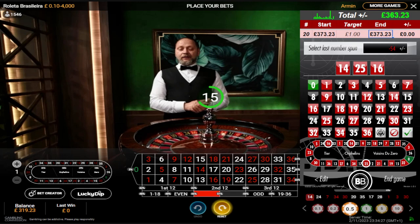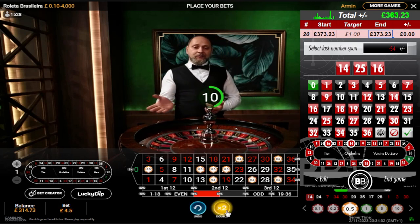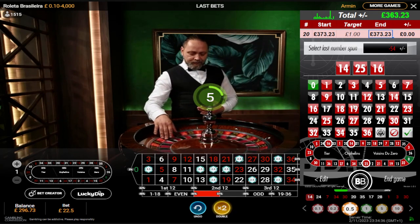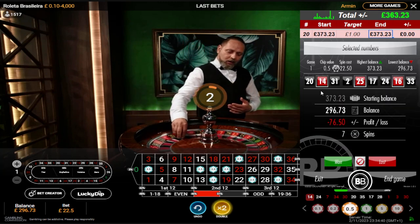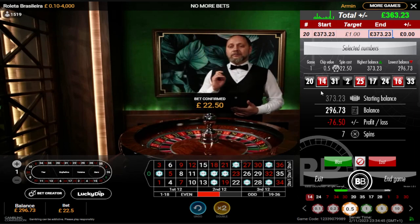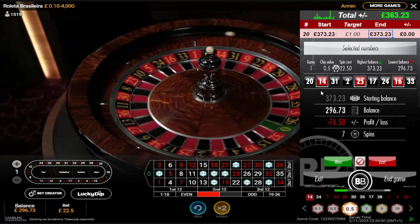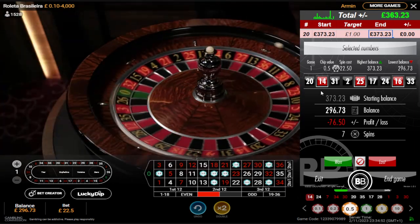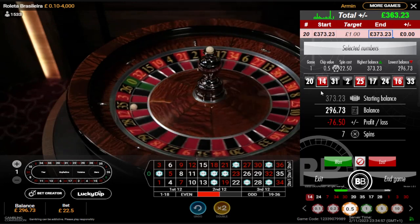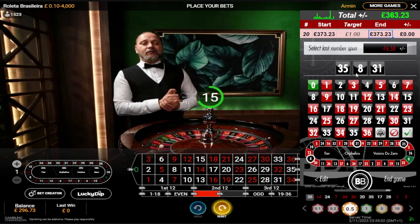It's 14, 25, 16. This is now five times, looking for that one hit. Back down below 300 now — started with £373, I'm down to £296.76, 50 down in a minute unless I hit now. 14, 25, 16. 25, 16 — wow, that's what I would have caught actually. No, 35, 8, 31.